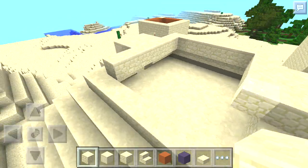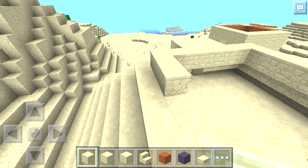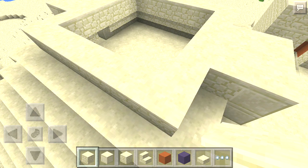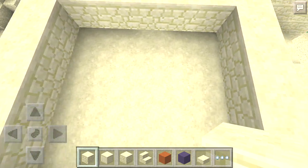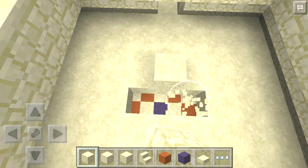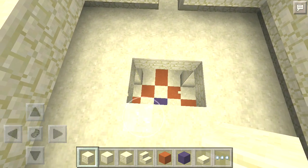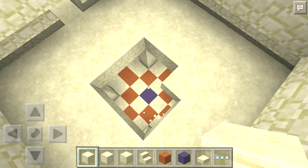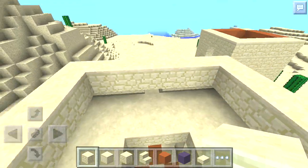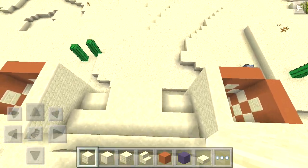Those blocks I just placed are for the entrance into this upper area. Now I'm going to go back to the center of this room and just hollow this out. What this does is it allows light to come in from the outside of the pyramid structure down into the inner portion of the temple.